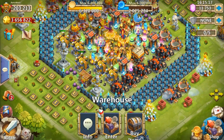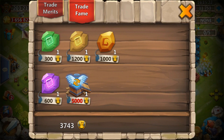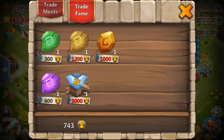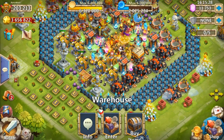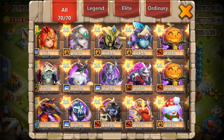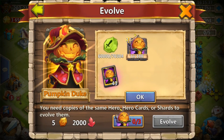Let's go ahead and buy what we need for the Duke — we're going to need five of these. Got one, two, three, four, and five. There it is — pretty much all out of fame. Let's go back to the altar.